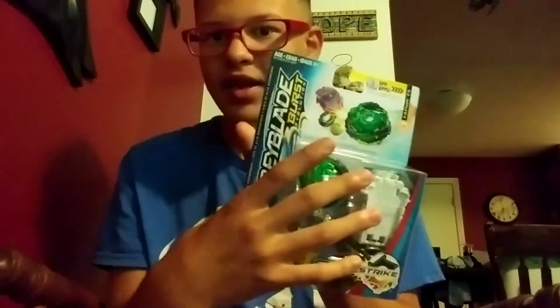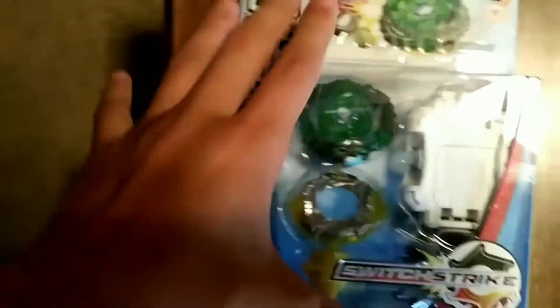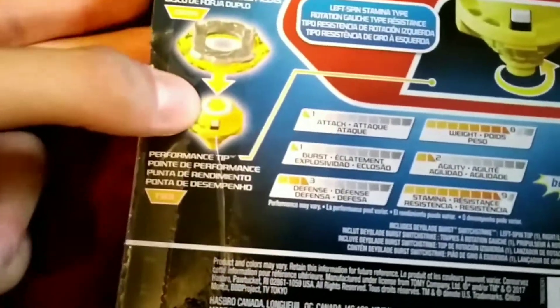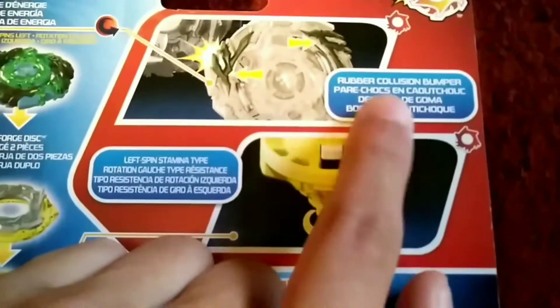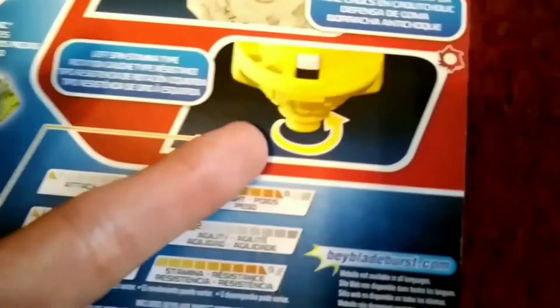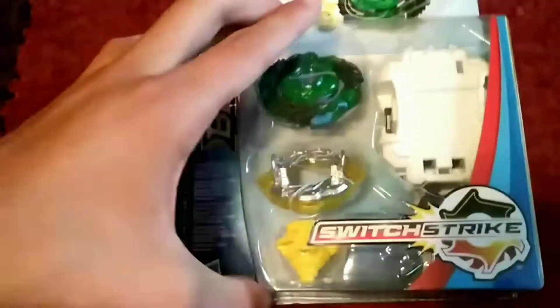Let's go over the parts. Here is Drain Fafner. It is a stamina type. The parts that come with it are DR-34, which is basically seven cross — two amazing parts — and the survive tip. Its abilities include rubber collision bumper, which absorbs power, and a left-spin stamina tip. Stats: attack one, burst one, defense three, weight eight bars, agility two, stamina nine.